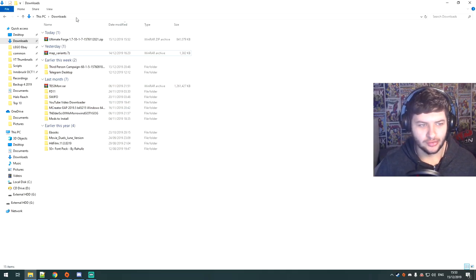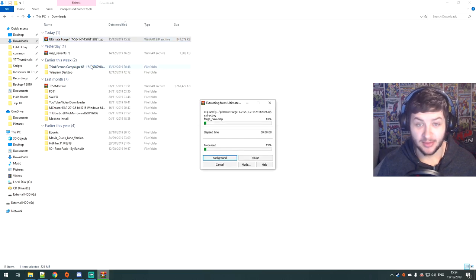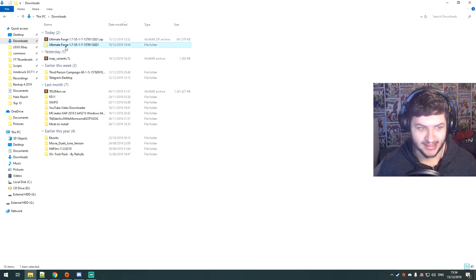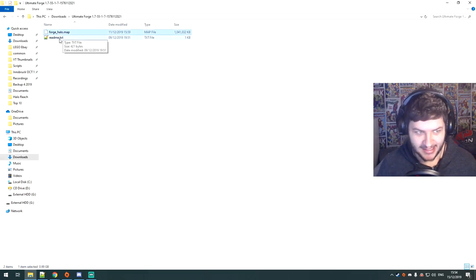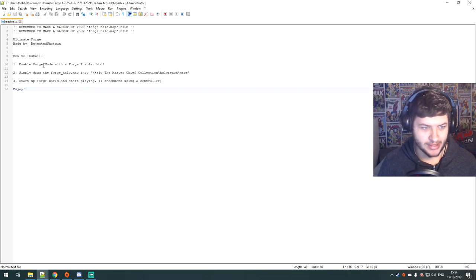So now I've downloaded the ultimate forge file, I'm just going to extract it and we're going to install this map. I'm super excited to test this out — I've been waiting a few days. So I'm going to open up the readme and we'll see how to install this. We need to have the forge mode mod, so I made a video on how to enable forge mode. Definitely check that out because this map requires that mod — you need to have forge mode enabled.